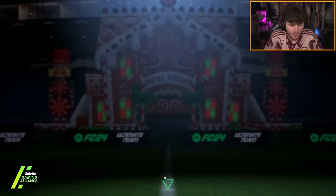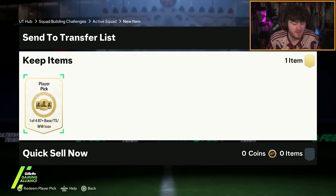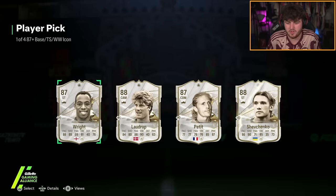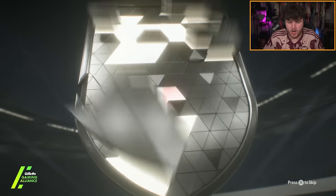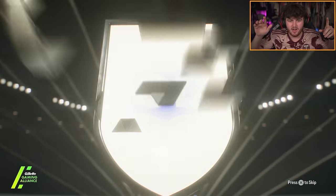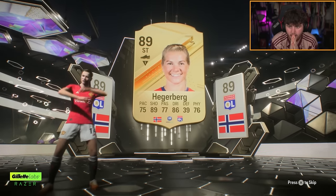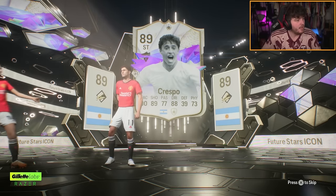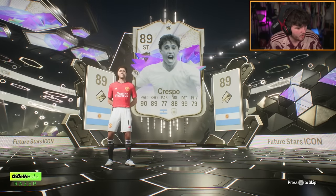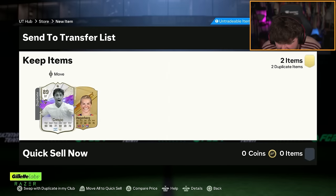Another icon pick — will we get our first million coin plus card? I didn't realize, the Torres was on my second account — I opened them via Share Play because one of my mods goes on and builds them for me. We've got an icon — oh my word! It's Hergerberg — please be someone good, please be Rooney or Denio. It's Crespo again! I've already packed him once — oh come on man, that's so annoying.